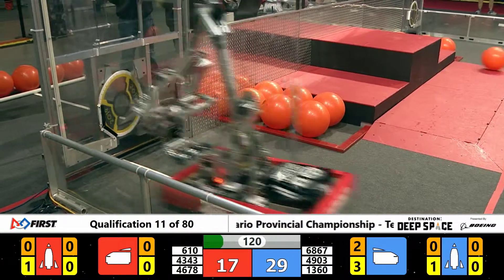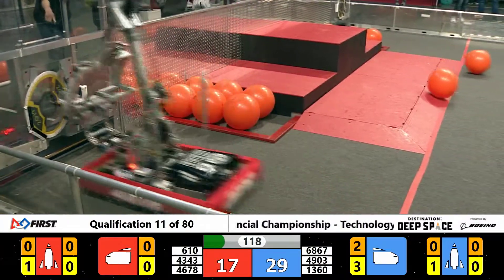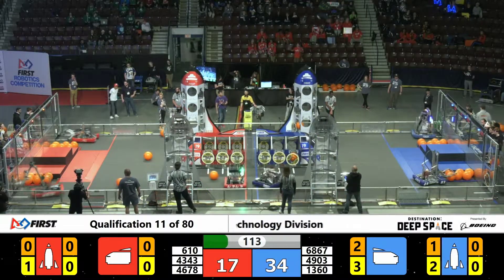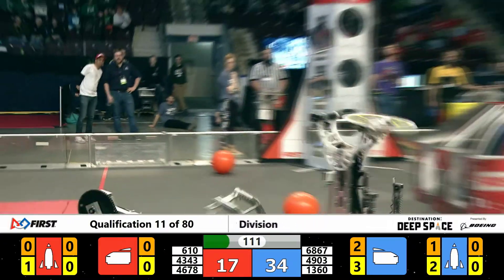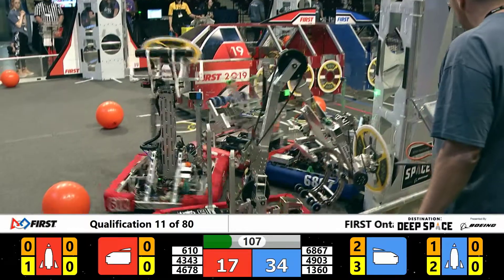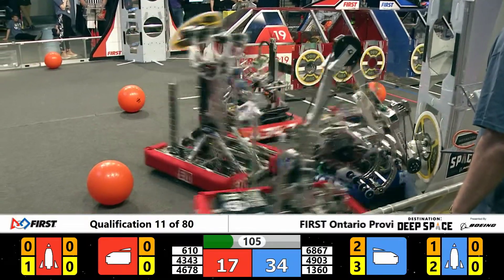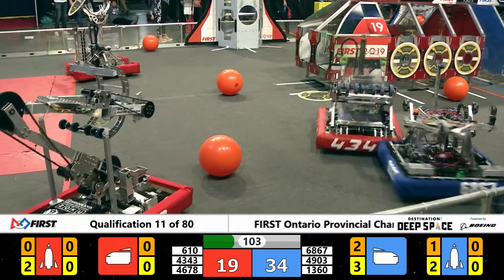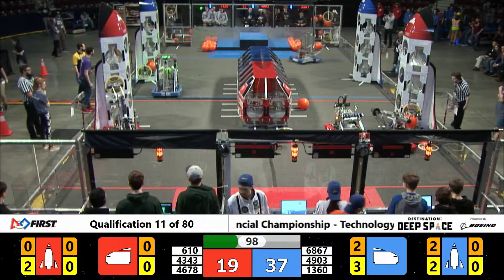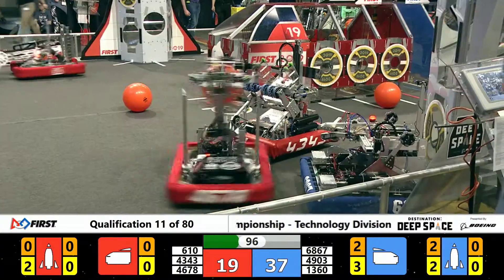It is your blue alliance in the lead right here, 13-60. They've placed two hatch panels low on that blue alliance rocket, and their cargo is being held in right there. It's 17-34 and the defense is coming. We've got three red robots and a blue robot getting it a little bit congested on this side of the field. They've got another hatch panel in their bot.